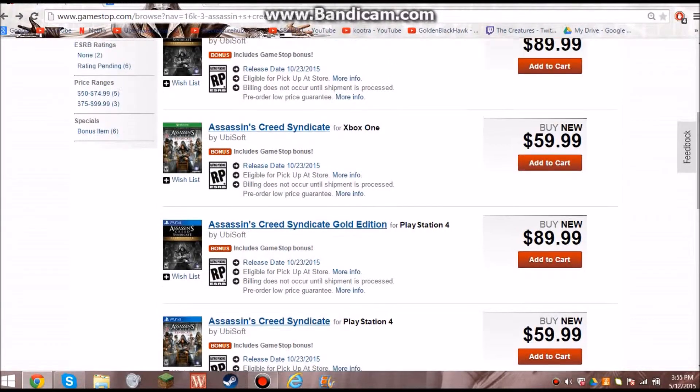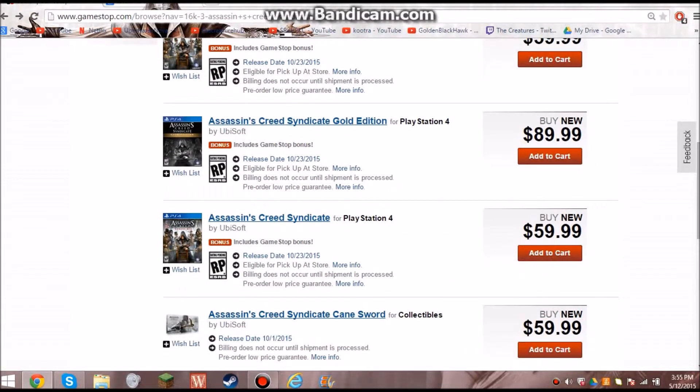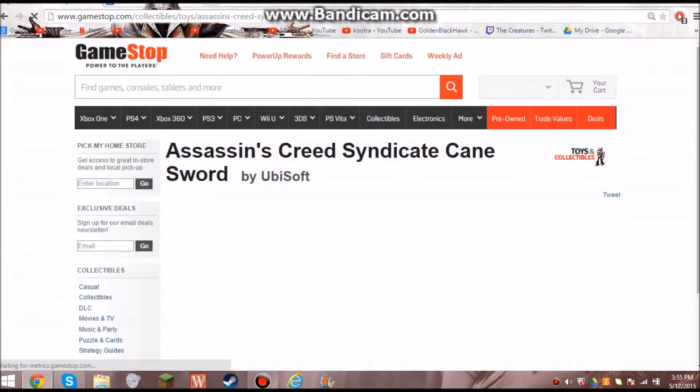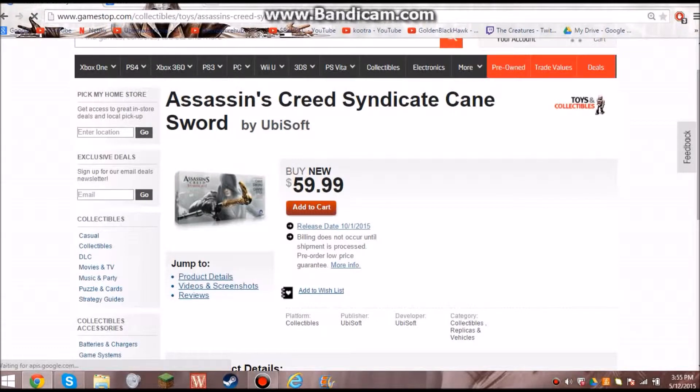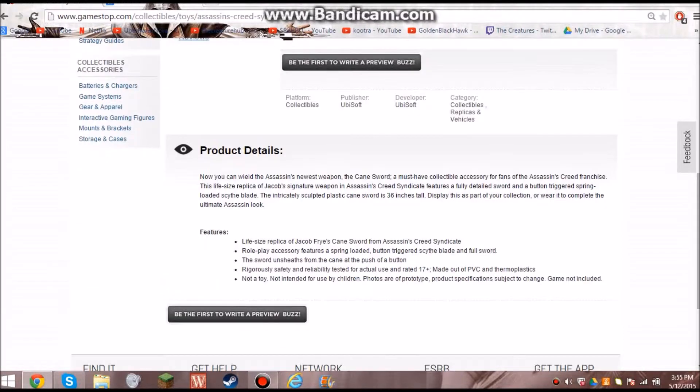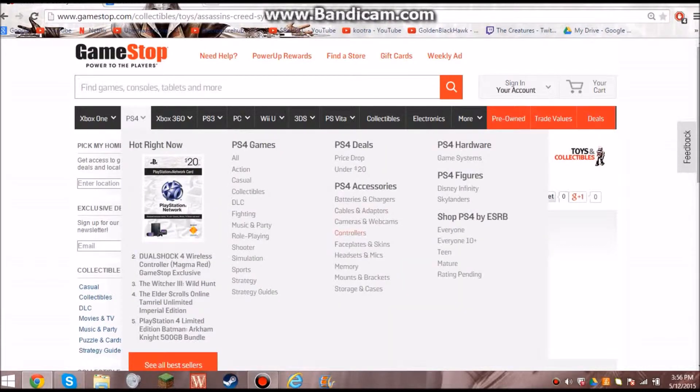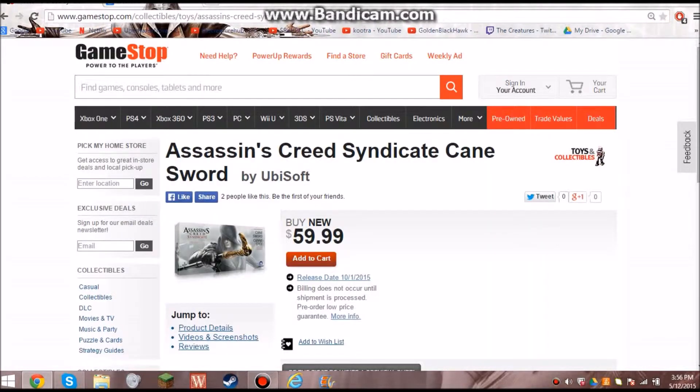Ubisoft is milking their fans for money this time around, because they've added another collectible you can get. This is the cane sword that is exclusive to this time era. It's a life-size Rupp Club Jacob signature weapon — a fully detailed sword with a button-triggered spring-loaded scythe blade. It's an intricately sculpted plastic cane sword, 36 inches tall. It's also $60, which I think is a fair price, but there is one problem.